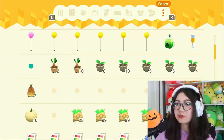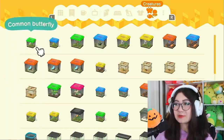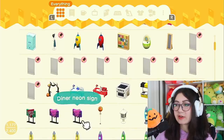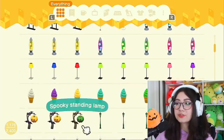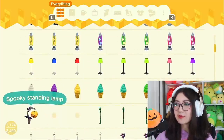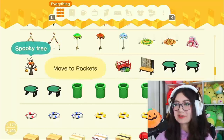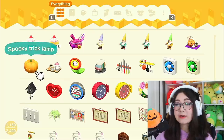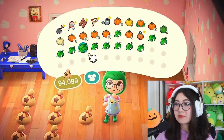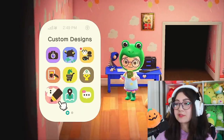I also have one spooky treat basket — very cute. And I literally only have five pieces of candy; I need to step up my game before Halloween comes. As for items, I've already bought some from Nook's Cranny. We have a spooky arch, a couple of standing lamps, I think I crafted a few of those too. I have a ton of spooky trees — oh my goodness, this is gonna be so exciting. I already have one spooky trick lamp and a spooky candy set. That's honestly a really decent amount of stuff, but let's go ahead and craft some more.